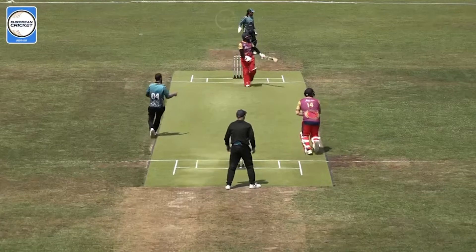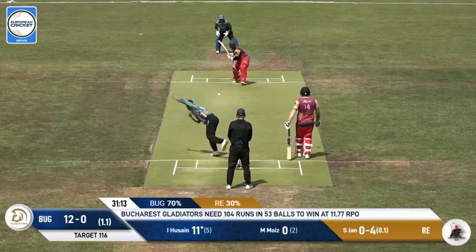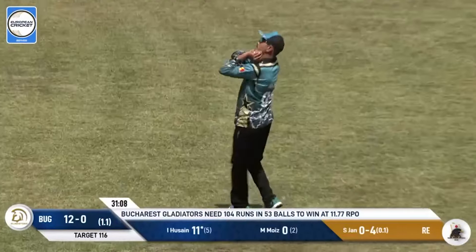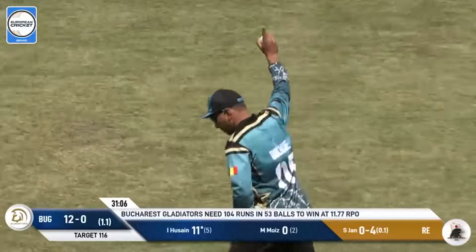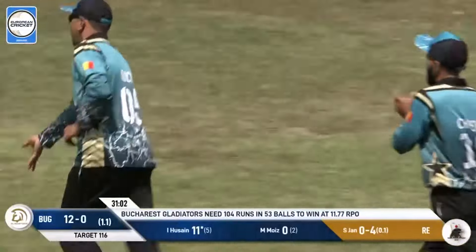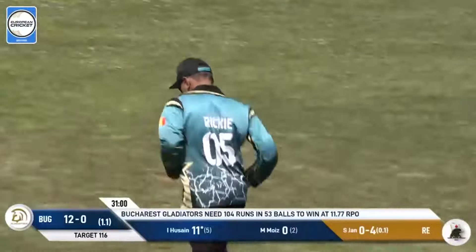Hussein now, once again, looking good at the top. This is up in the air, could be a chance here - relatively simple catch and is. Tricky Ricky has got the catch, what a good grab that is. Hussein goes for 11. Jan, second ball - what a comeback after going for four. Takes the wicket. Is there signs of trouble ahead? Turmoil potentially.